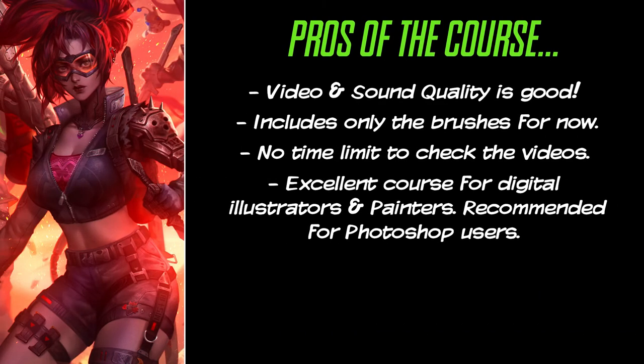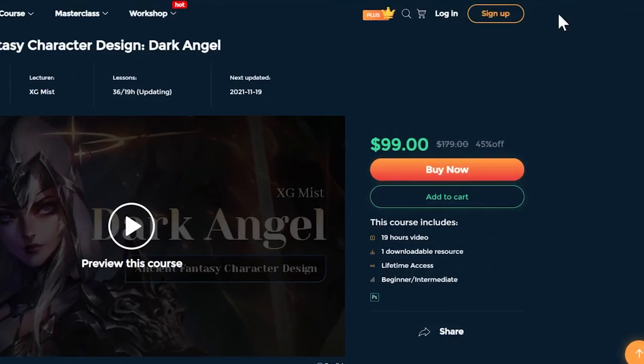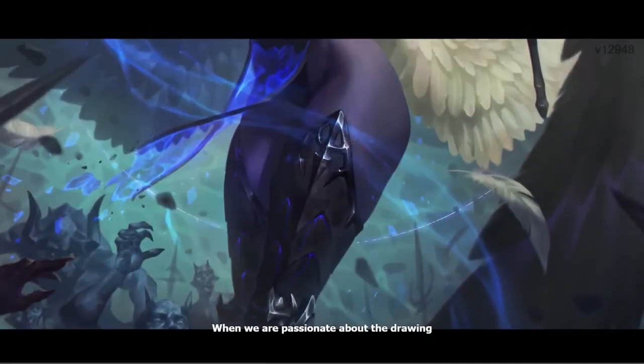Pro number five: the course is organized and well-structured. The chapters are well-labeled and the order of the content is good. Pro number six: the course currently has a discount of 45% off since it's still updating. It is an excellent price for a full detailed demo, and XG Mist's skills are very impressive. We recommend you get it now before it switches back to its full price.